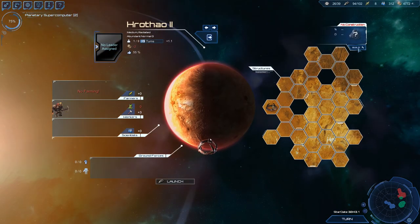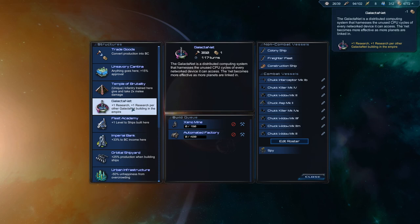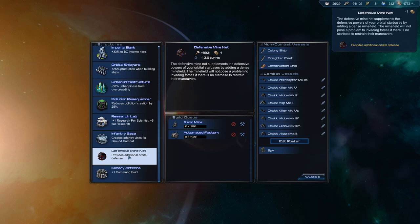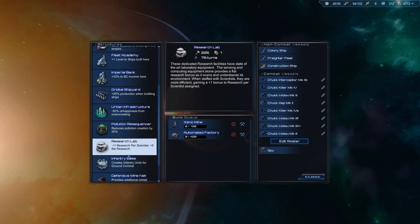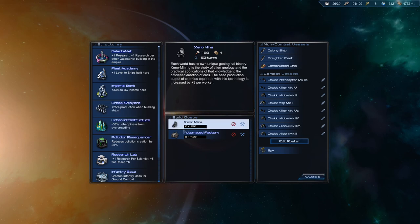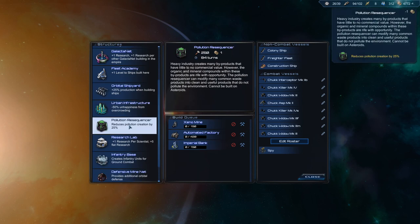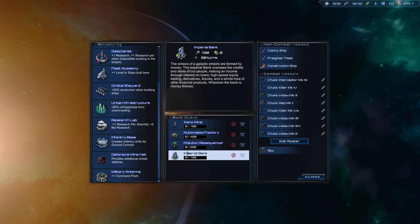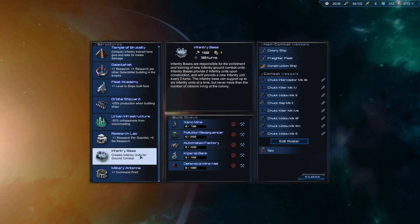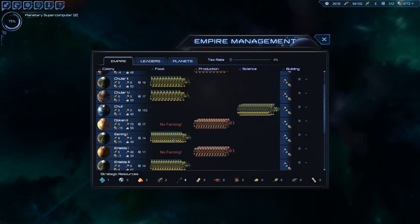All right, no construction because I haven't built anything yet. Let's build a Xeno mine here — let's move some dudes here too. Xeno mine then automated factory — we need to pump this thing up. Defensive net wouldn't be a bad idea either, but not right away — we need to build the production up real quick. All right I think we're good with that. Let's see — this is cheaper, that's actually going to help a lot more. Let's do it like that. Imperial bank, defensive mine net — that's the way I want to do it.